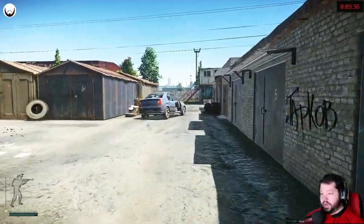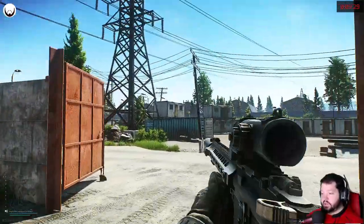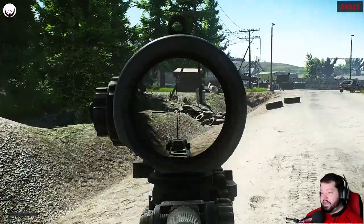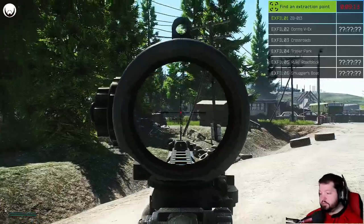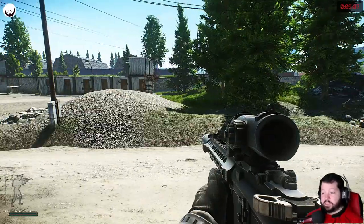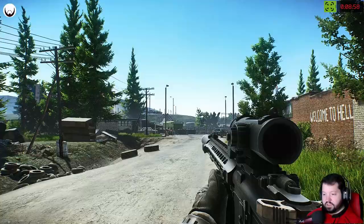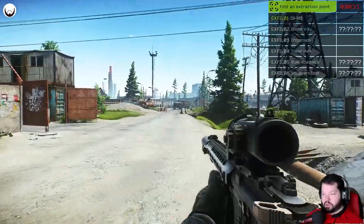Moving into the trailer park — this whole area is the trailer park. There is a trailer park extract in this grassy area over here, which is also a player spawn. People who spawn over here will have to extract on the side of the map we spawned on, and people who spawned on our side will have to extract over here. Trailer park and crossroads are always open. The other ones — like RUAF Roadblock and Smuggler's Boat — are not always open, but always worth checking out.